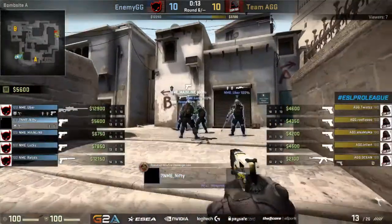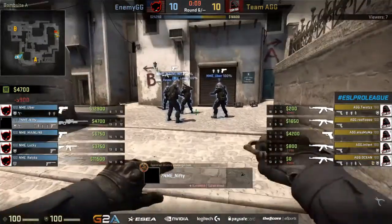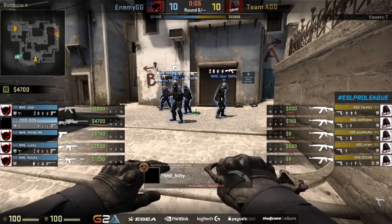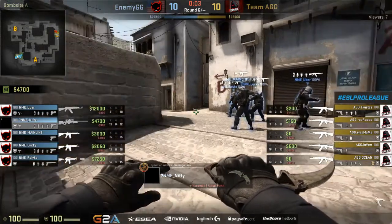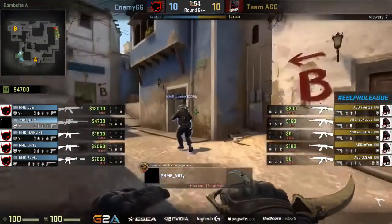Really nicely done — they managed to save the AWP as well, so that's going to get tossed back to him. Tied up 10 to 10. Full AK buy on the board now — they did go for a force in the last round, but they're in the money bonus now, so they'll be able to buy up. They've got a decent amount of utility behind this as well. See if they ought to go for another fast A hit, but the bomb is actually working its way around towards the top side of mid this time.